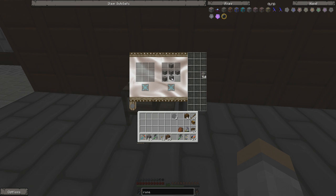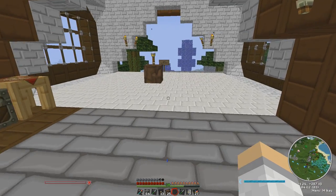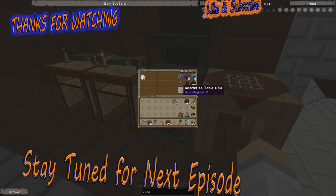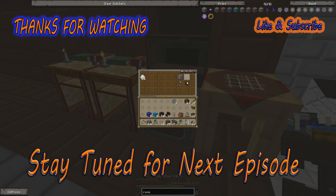So what happens is you can clear this out and it will have the blank rune recipe here. Because it has the resources you just go, 'I want to make more blank runes,' and hit that. Let's get this contraption built.